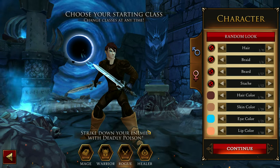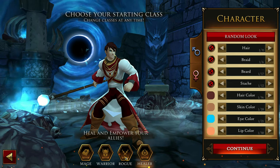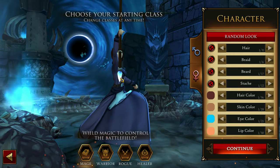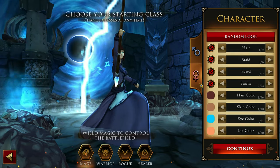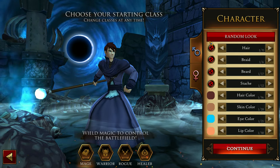Here's the rogue, and then healer. I don't think I'm gonna play as a healer, so probably rogue or mage. We're gonna play as a mage. Here's the gender selection - we can be a female mage or a male mage. Let's play as a male mage. And here is the character customization, guys.